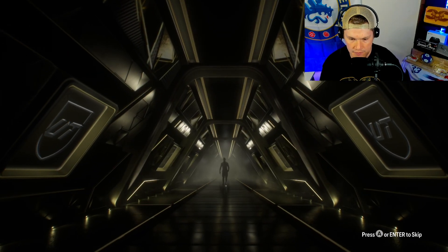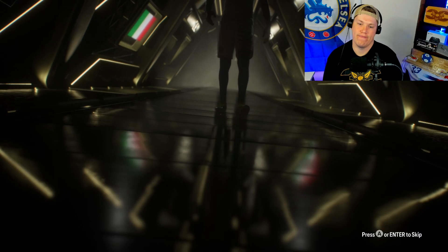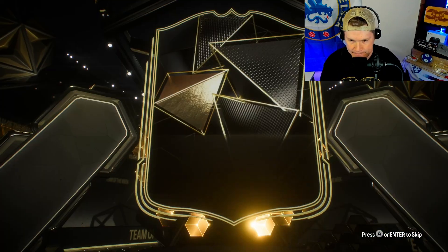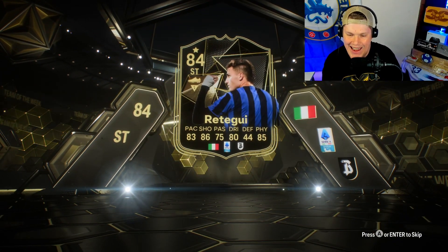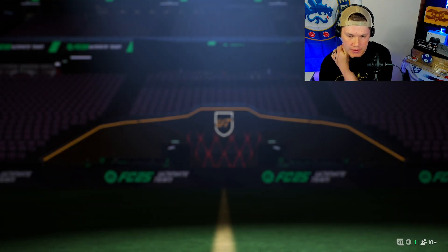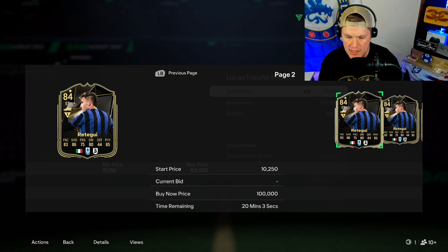Back to Division 2 rewards, come on! Not a walk out though - striker, Italian, Serie A. Okay, not bad - 84 is not too bad, at least it's not like 80 or anything. 82, 83, 86 - dribbling's not bad either. Alright we'll take him, goes into SBC, about 14k.